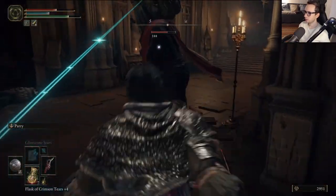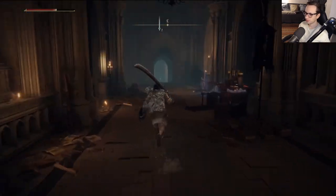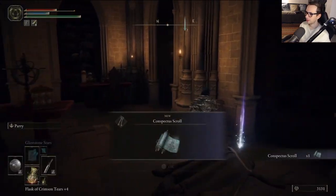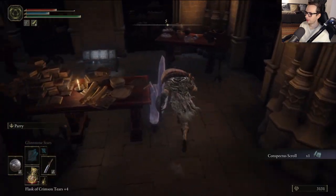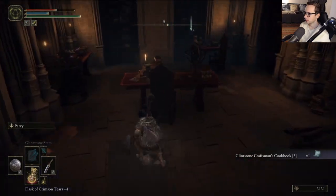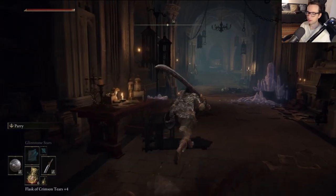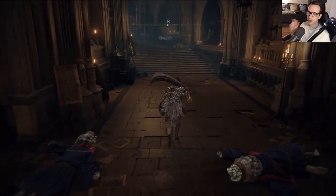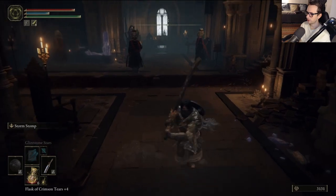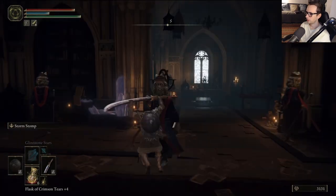First of all, these guys are supremely weird with their helmets — cool looking, unique I should say. I assume this is sort of the main magic hub. At least it's nice of them to bring it forward, because usually you go to this sort of magic area — a la Duke's Archives — towards the end of the game. Even in Dark Souls 2 like Aldia's place. But here, no, you come here early.